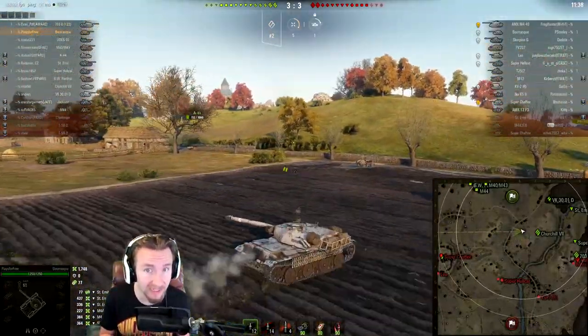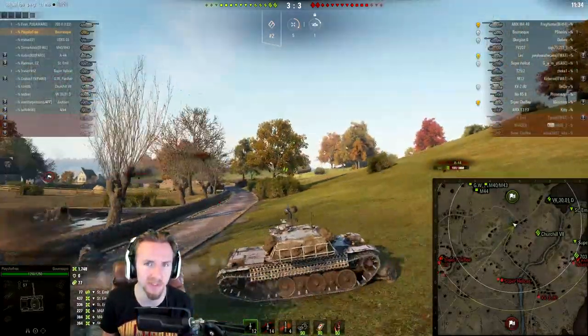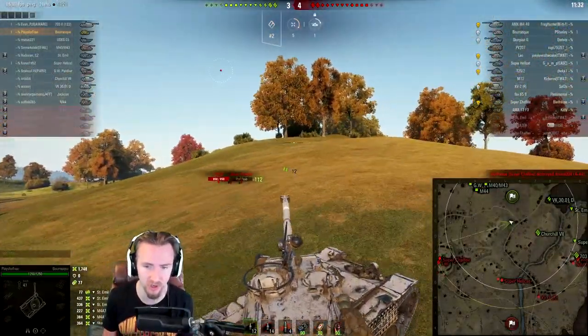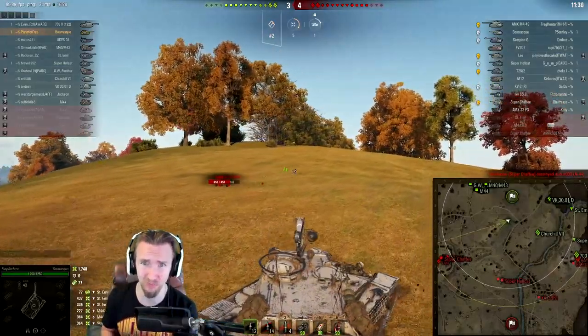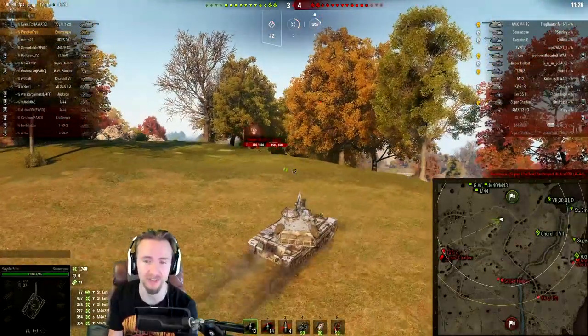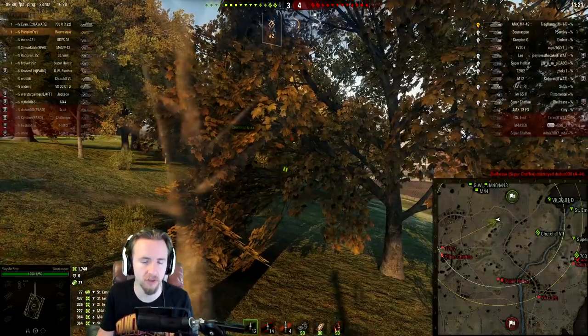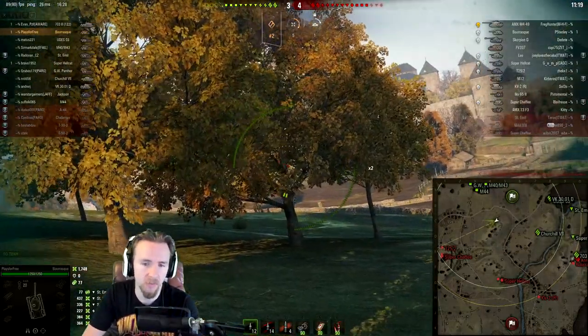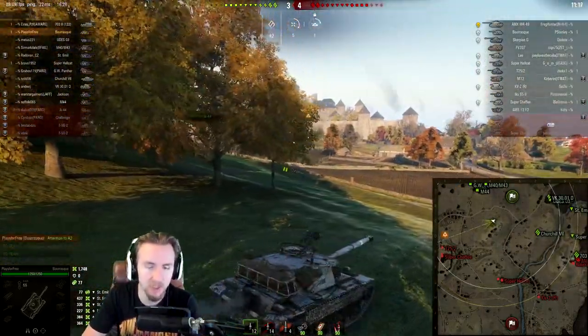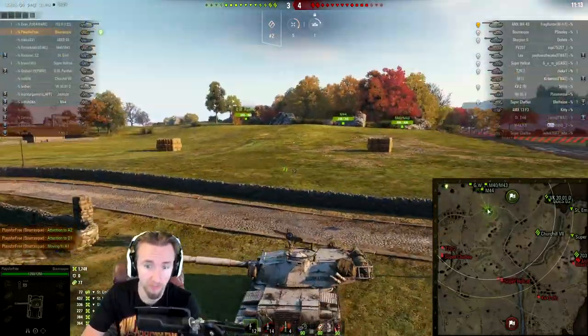The TVP obviously has 320 alpha damage in a four-round magazine, giving it 1280 damage potential in four and a half seconds from the first shot, which definitely trumps the Bourrasque's 720 damage in two seconds. But remember, this is a tier 8 tank, and that magazine duration is very effective — this thing can come around the corner and deal 720 damage before the enemy has had a chance to react, unlike other autoloaders.